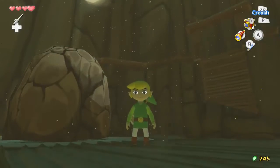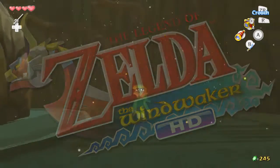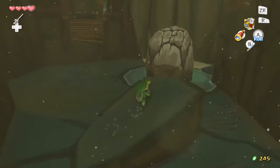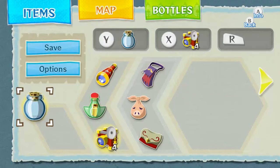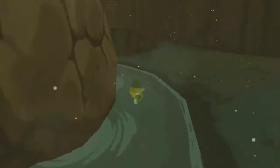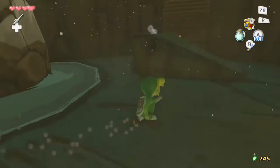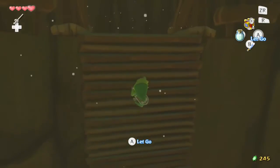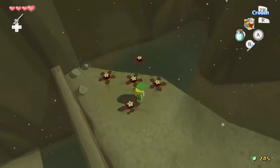Hello everybody! Back again here for another episode of The Legend of Zelda: The Wind Waker HD. Last time we helped Medley get up to climb Dragonroost Cavern. Prince Kamali wanted someone who could brave Dragonroost Cavern, but the Chieftain wanted Kamali to listen to us and he won't. So I guess we gotta go climb Dragonroost now so he'll listen to us. Hopefully we'll run into Medley on the way.